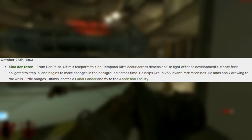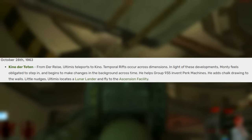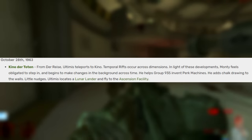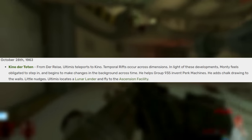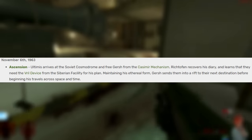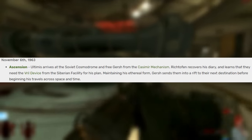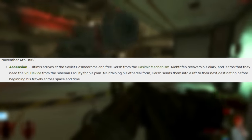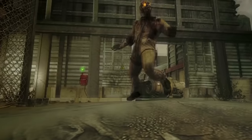In the official zombie storyline, on October 28th, 1963, the gang first gets to Kino Der Toten. From Der Riese, Ultimus teleports to Kino, and temporal rifts occur across dimensions. Monty feels obligated to step in, making changes in the background — helping Group 935 invent perk machines and adding chalk drawings to the walls. Ultimus locates a lunar lander to fly to the Ascension facility, arriving November 6th, 1963. There they free Gersh from the Casimir Mechanism, Richtofen recovers his diary, and Gersh sends them into a rift to their next destination. The events of Map 5 are also happening at the same time. So in case you wondered how they got from Kino to Ascension — they literally flew there.